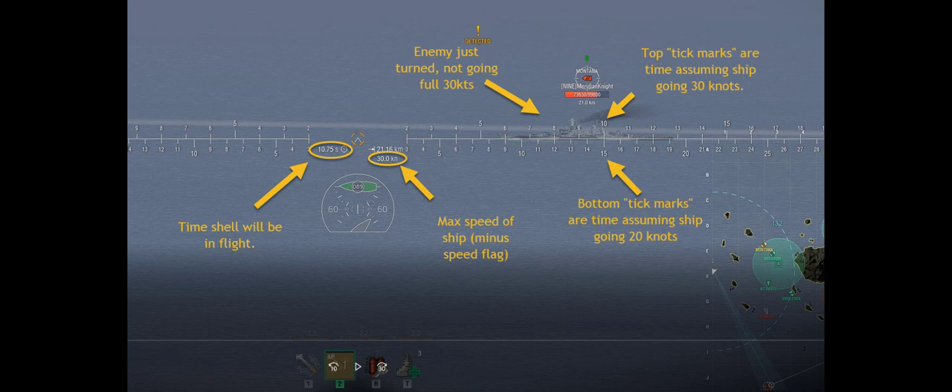Especially Colbert. So what do you do with a Colbert or Elbing with speed boost going 56-57 knots? We take the top tick mark at 30 knots and we double it. So if this was Elbing going 57 knots, we take our 10.75 and double it. 22 isn't even on the screen, so we'd roll the scroll wheel back a little to get more range. We know it's not 60 knots, so we'd go right around 20 to 20.5 and use that. Our likelihood of hitting a DD goes up dramatically, I can assure you.